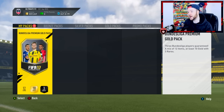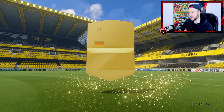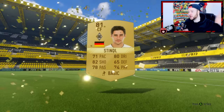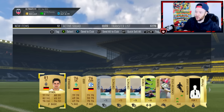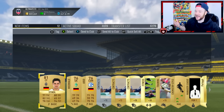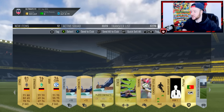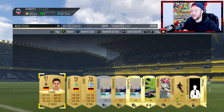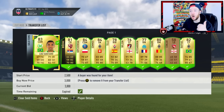Shall I sell Defoe or keep him? Let me know. Last one to finish off the packs — bonus League A premium gold pack, we get 12 items including three guaranteed. Oh my goodness — someone should have written down that these were non-rares. That is just awful. I thought they were guaranteed rares. Just as well I didn't do more, that is a waste of a pack. I did get a fitness card and a Maestro chemistry style though. Why, EA?